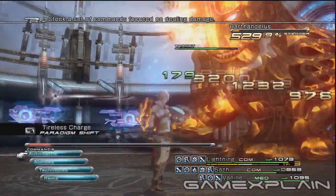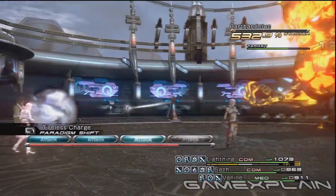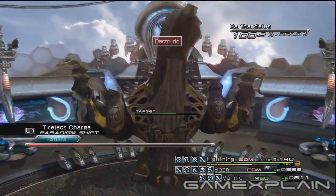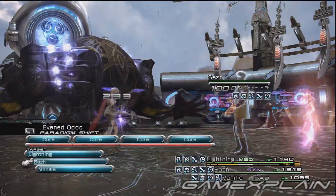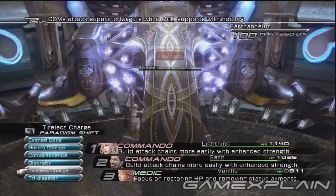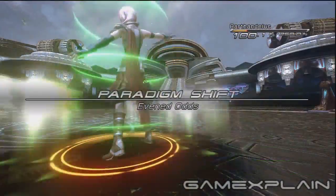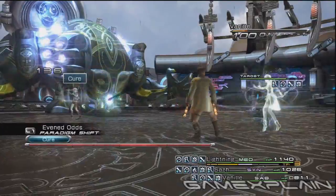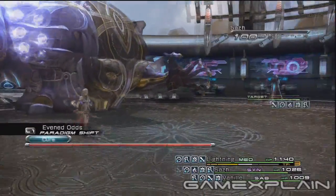The only other move you need to watch out for is Destrudo, and it's a doozy. Bartandilus will initiate the move and cancel his chain gauge back to 100%, even if he's staggered. Then he'll charge for a while and finally launch an attack that can hurt a lot — in fact, one party member can die if you're unlucky. The first way to handle this is to switch to Evened Odds and take care of your health and status improvements, and with any luck, cast a few ailments on Bartandilus.